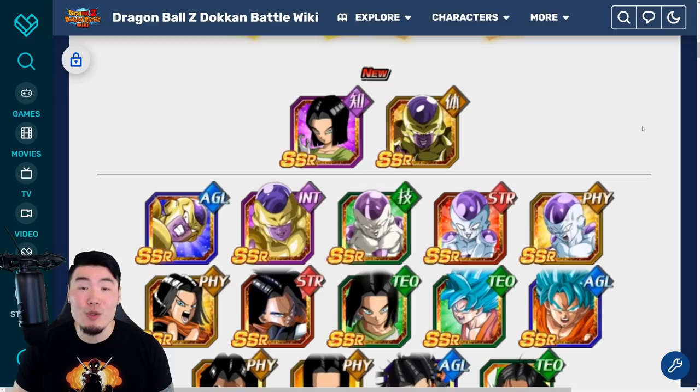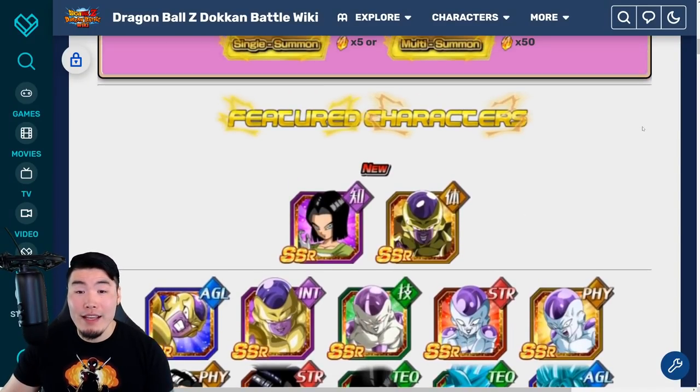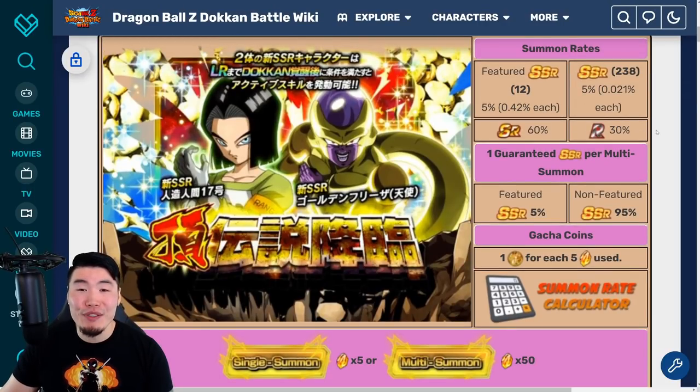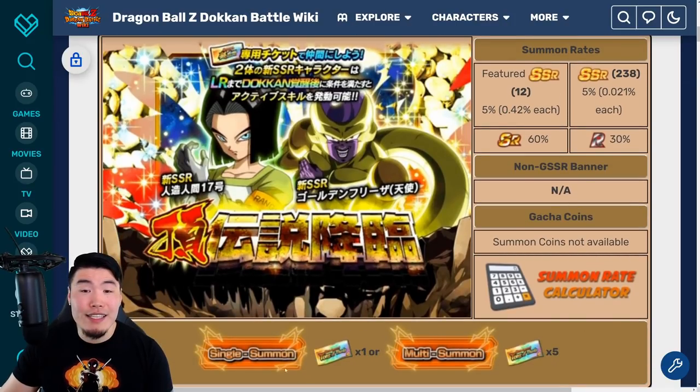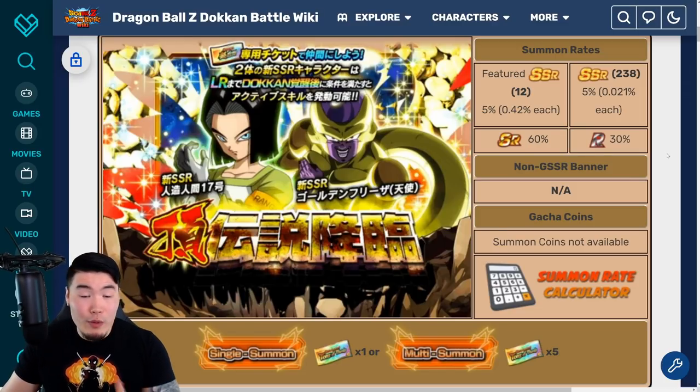Let me know in the comments down below what you plan to do once this banner comes out. Are you gonna be skipping? Are you gonna be summoning? And if you do summon, how many stones do you think you'll be spending? Oh, by the way — before I forget — there is going to be a ticket version of this banner. There is going to be the rainbow ticket or thank you ticket version where you can spend those rainbow tickets to try to go for them. So maybe just save the stones if you really want the LRs, try the tickets, and you never know — maybe you get lucky and pull one or possibly even both LRs.